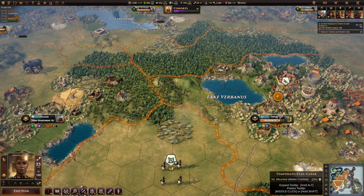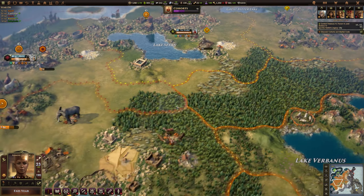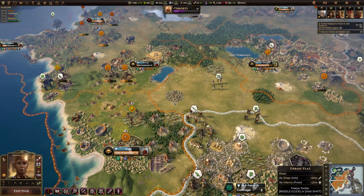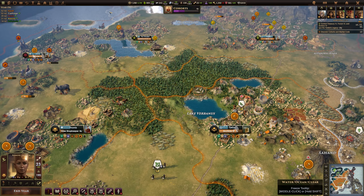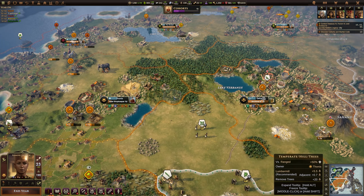Finally, Shift and Forward Slash removes the hex grid. Some people like to play with the hex grid off because it makes the map look a little bit more realistic. Shift and Forward Slash will turn the hex grid on and off.